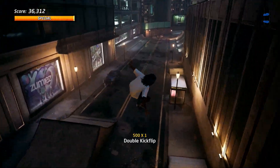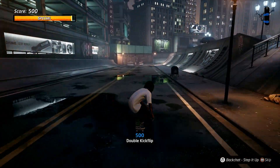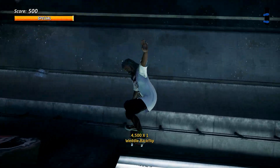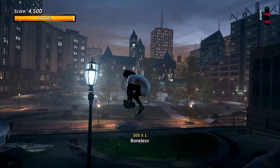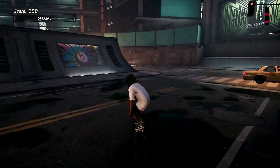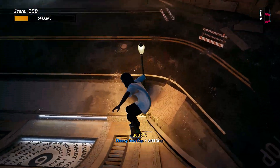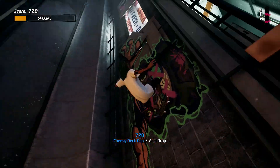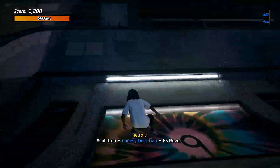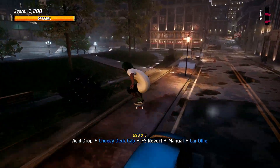What is up guys and welcome back. We're in downtown and we're gonna do the hard get there gap. At first I thought I would be able to launch over this gap in line with the car, but it just didn't work out because the bench is right there. I figured out that you only need the cheese gap, which is the small gap on the side right over here. So let's have a look at this run — cheese gap into an acid drop revert manual.